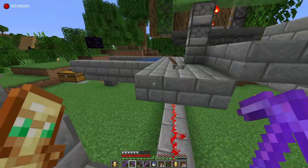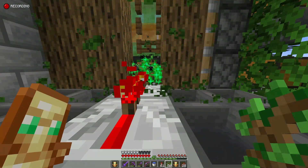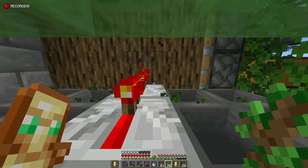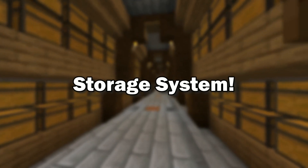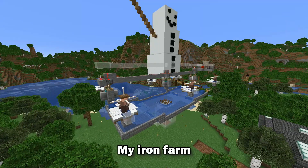Now let's see if it actually works. So now that the wood farm actually works, let's go and build the automatic storage system. But I had one massive problem — my iron farm. My iron farm is kind of slow for some reason, and I needed 1700 hoppers.